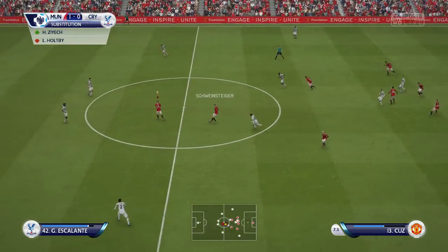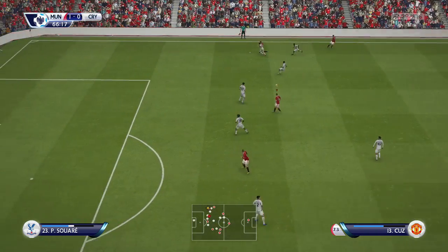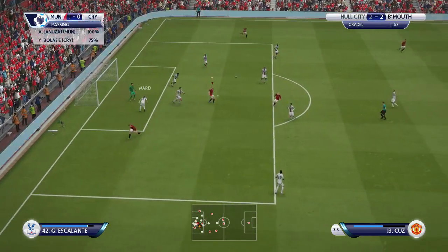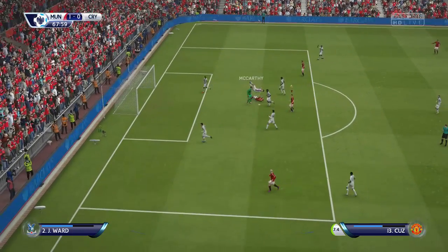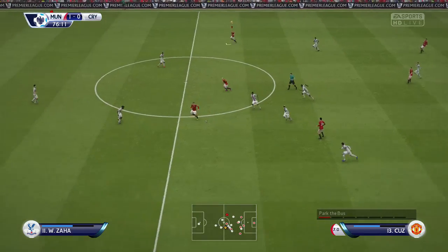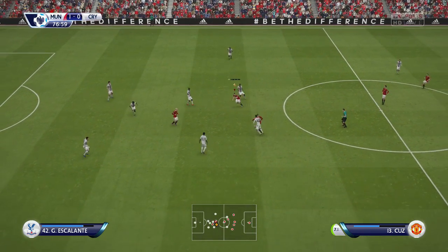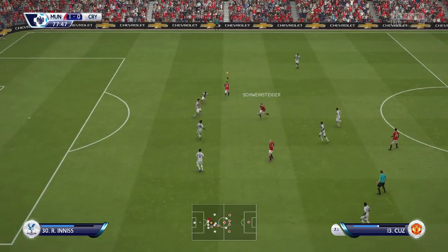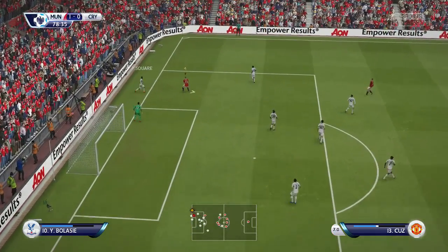A free kick — Genizai wins the header to Schweinsteiger, who plays it on for me. Schneiderlin makes a run. He gets around his man and sends the cross in — a header, but it's off the crossbar and cleared away. More pressure: Genizai plays to Schweinsteiger, Nangolan lays it out to me. I cut it back inside, push to Schweinsteiger — he plays it back to Genizai. A ball over the top, Schweinsteiger brings it down and plays it out to me — a chance for my second, but I fire it off the post and Soiree clears for a throw-in.